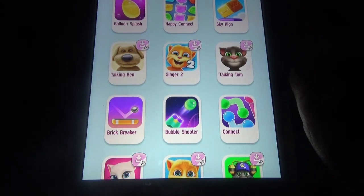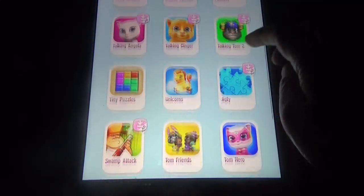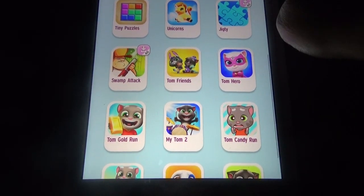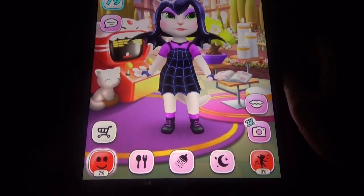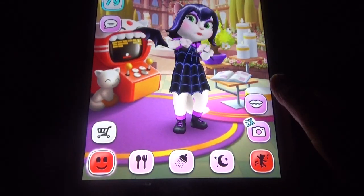We have some cool mini games: Ballons Flush, Happy Connect, Hybrid Breaker, Bubble Shooter, Connect game, Tiny Puzzles, and Unicorns. That one is also available. The dance studio speakers didn't change.